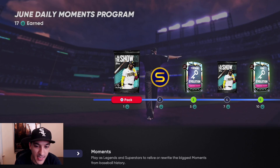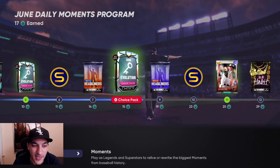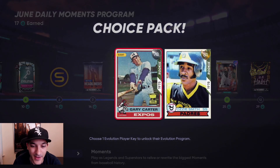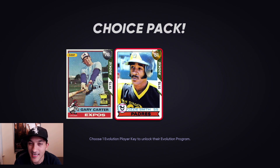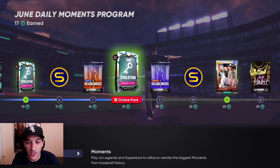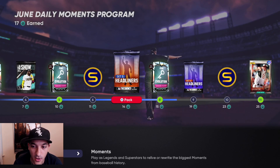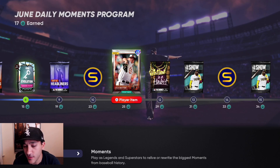Every day you get a moment and if you do it you end up progressing towards this program. We ended up getting our second June evolution pack and we picked Gary Carter — we did Ozzy Smith the first time around. So today we pretty much did Gary Carter's whole set of moments and missions. We're at 17 points so sometime next week we should have this Zach Britton card, which is a pretty nice card.